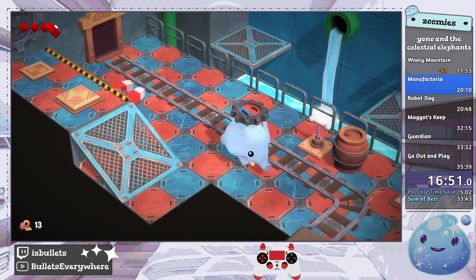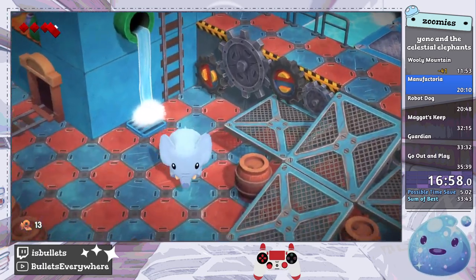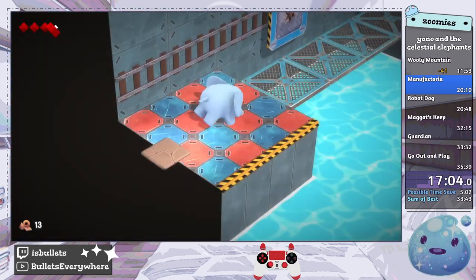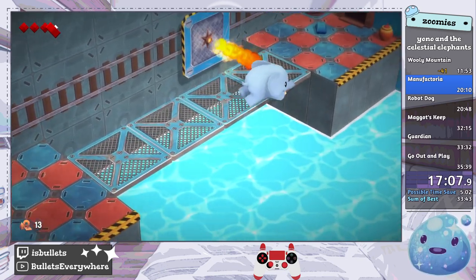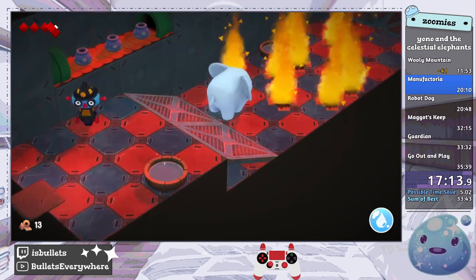Vist did a reverse boss order run of this and the category sounded cool, so I am coming back to learn this and see what happens. That's the three gears we have to do here. If you wiggle off the edge, you can avoid the fire — if you don't avoid the fire it just yeets you into the water and it's not a good time.